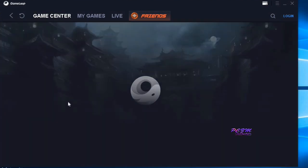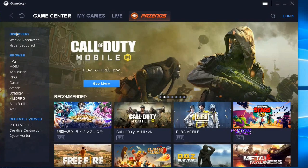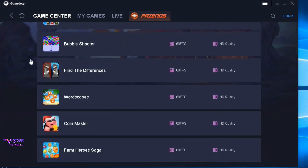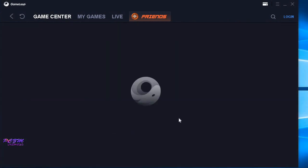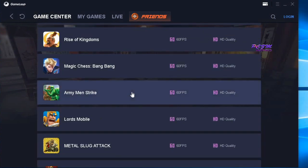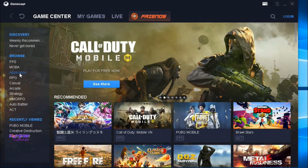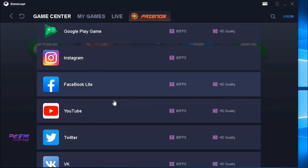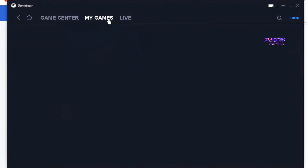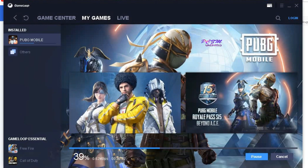RPG games are also available. Click on My Games. PUBG Mobile has been installing in the background. It will take some time. I'm skipping the process.